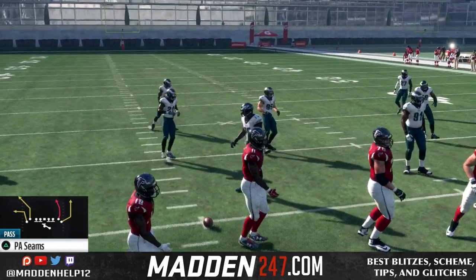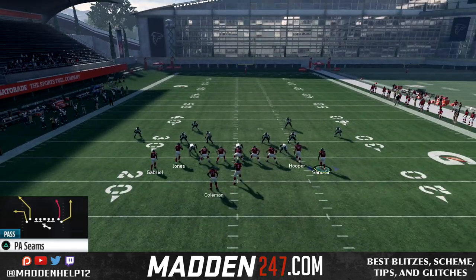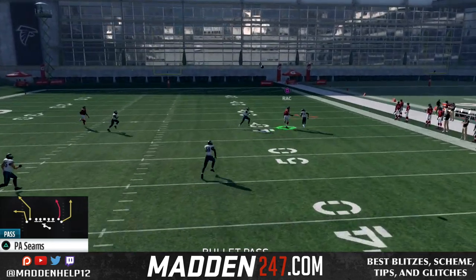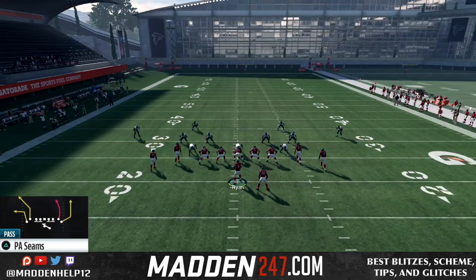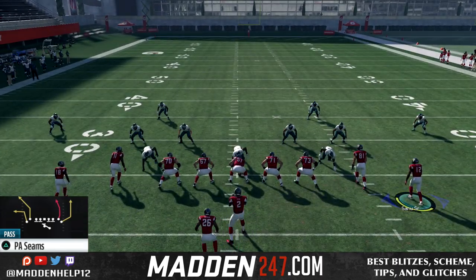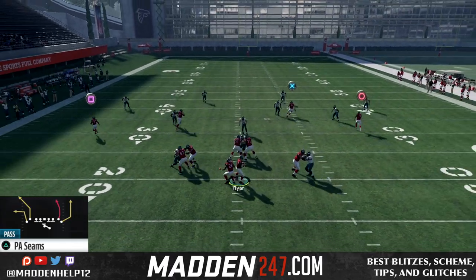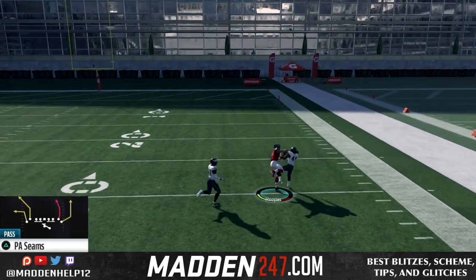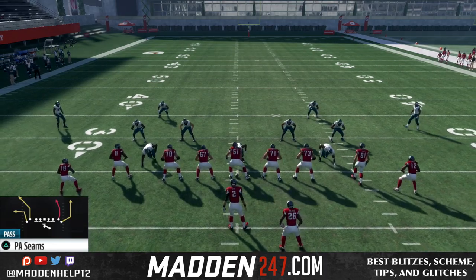Now, if we move it to the left hash and have the tight end in, watch here how he's not fast enough to get past the cornerback, even though we do the motion and the cornerback does squat. He's not fast enough to get behind that corner. So unless you have a really, really fast tight end, I would recommend not doing this, because it's not going to get behind the corner, and it's going to be a pick or incompletion.